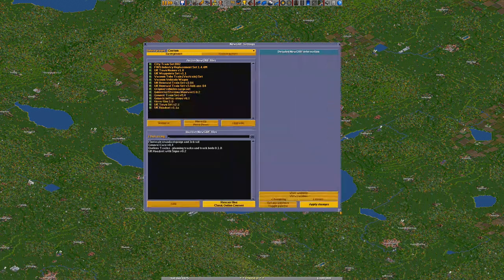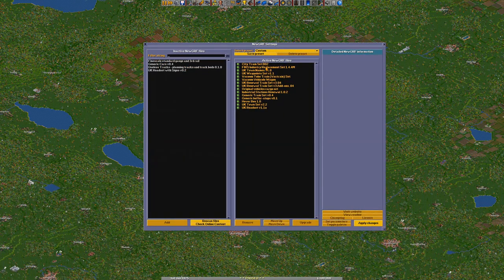In the GRF settings, the first major mod is the FIRS Industry Replacement Set, which replaces all the standard industries with new ones. We still have coal mines but with new graphics. We tried this in series 3.5 but this is a brand new series from the start. What I really like about FIRS is you get a chain going: primary industries produce items for secondaries, which go forward to goods and houses. You also get a backflow of tools and equipment that primary and secondary industries need.